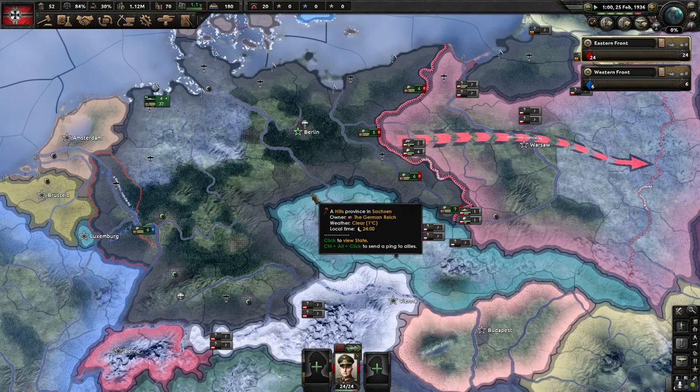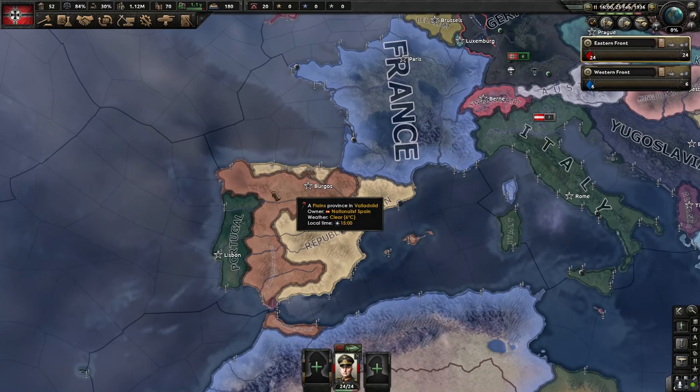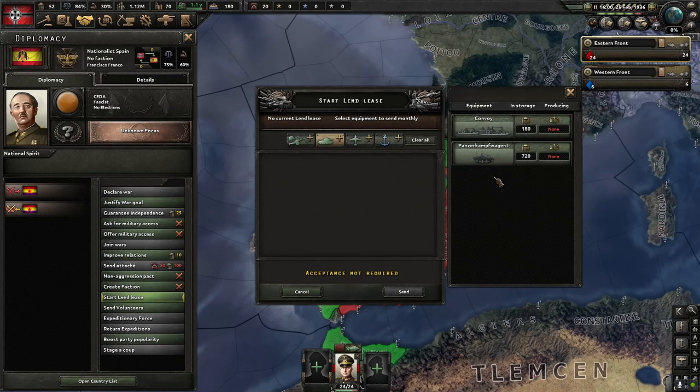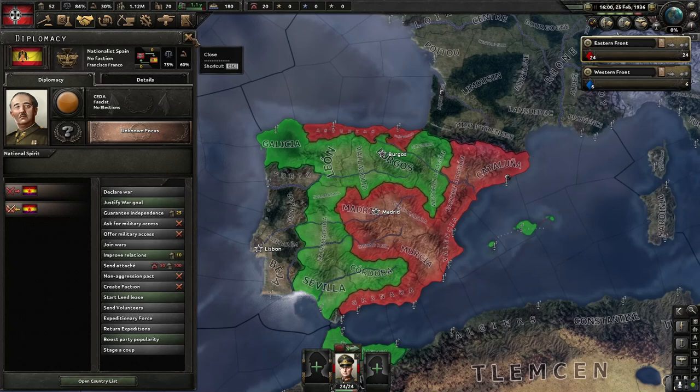Alright, National Spain declared war on Spain — love that. So yeah, basically as the German Reich you need to support the fascists here, you need to support Franco. The benefit of not using light tanks at all is that I can actually send my light tanks to them. So you basically start a Lend-Lease and get all your light tanks over to them. Not only does Franco appreciate that, but they can also win the war against the Republicans in Spain.